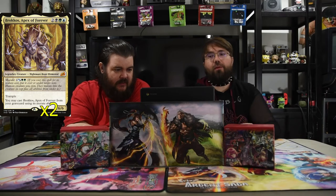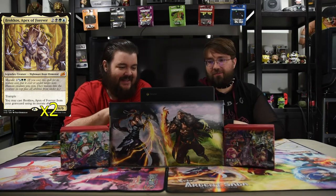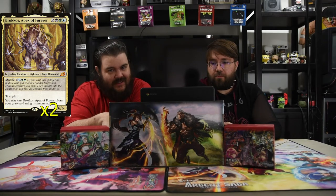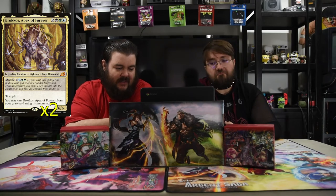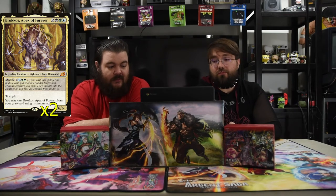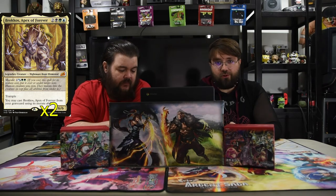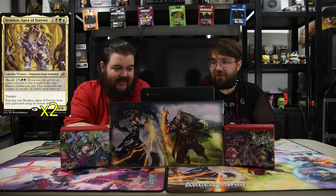Next is Brokos, Apex of Forever. We're not worrying about the base cost — blue, black, and green and two for a 6/6. He mutates for two, a black, and two green in this deck, so that is what you're playing this dude with: mutate. He's got trample. You may cast Brokos from the graveyard using its mutate ability. So he's always going to be able to come back into play and you're always going to play it off mutate. That's really all he's here for — I'm a 6/6 trample that doesn't care. So if late game you draw a Bushwhacker, you play it and then apply Brokos from the graveyard, and now you can have a 10/10 when you swing.